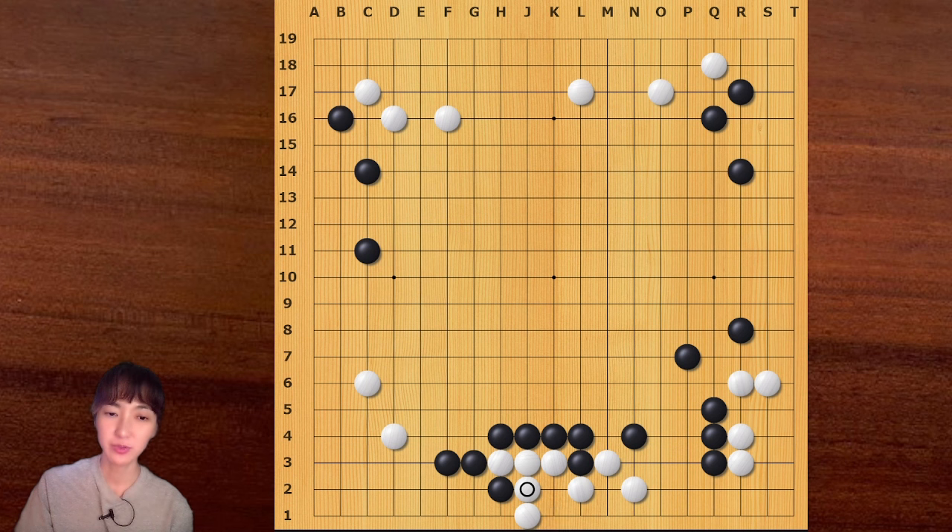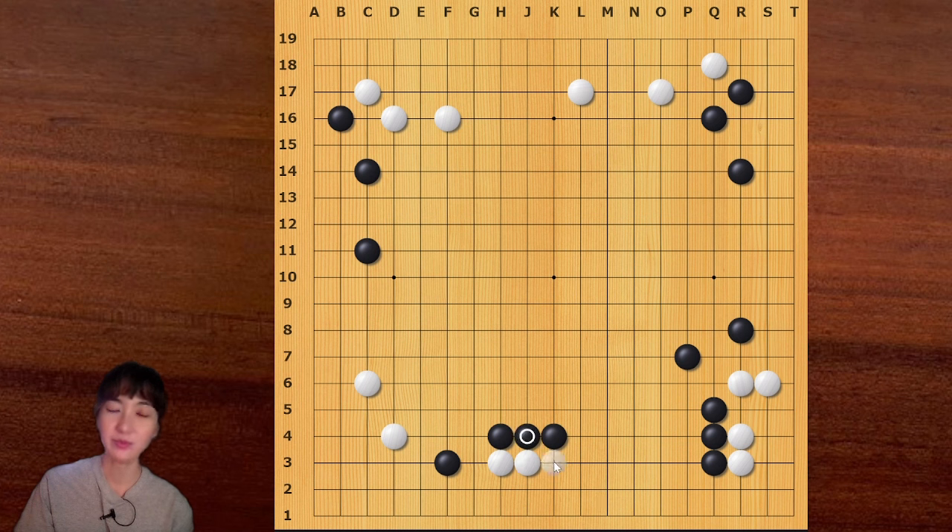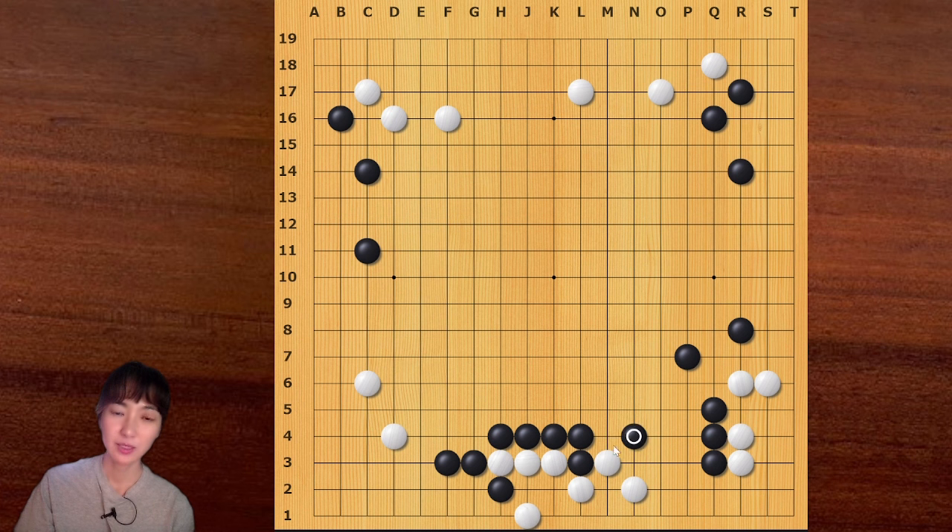This is the last example for today. This is a famous invasion variation that we studied in the previous video. When white invades here, black attaches on the top, then white can live like this and black can play like this - this is a kind of joseki after joseki. In this case, black can invade 3-3 because now black has a strong background over here.